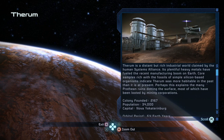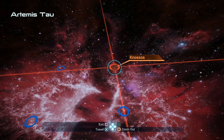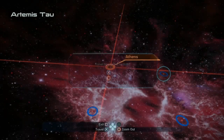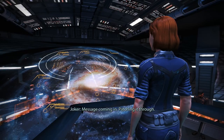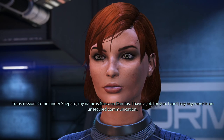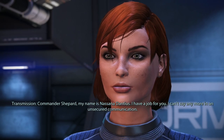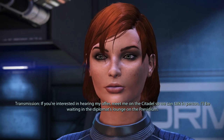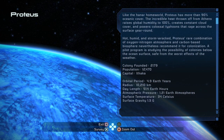And thus begins Commander Corey Shepard's exploration of the galaxy as she departs from Therum, leaves the Gnosis System, and heads to the Athens System in the Artemis Tau Cluster. A message comes in from Nassana Dantius: 'I have a job for you. I can't say more in an unsecured communication. Meet me on the Citadel in the Diplomat's Lounge on the Presidium.' I mentioned her way back in the day as someone we'd want to talk to.